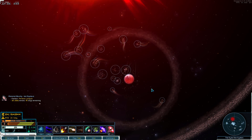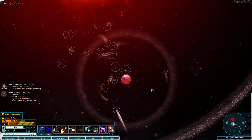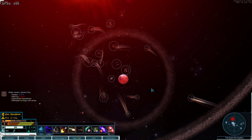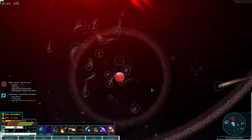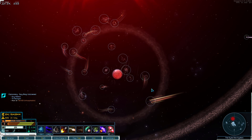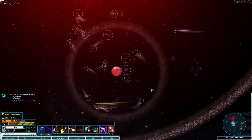If you are short on cash and you decide to buy supplies from the black market, make sure that you do not have any illegal things on board. Because if a patrol ship comes and checks your inventory, they will clearly see that you have some illegal stuff and they will confiscate it, and you will also get a penalty.